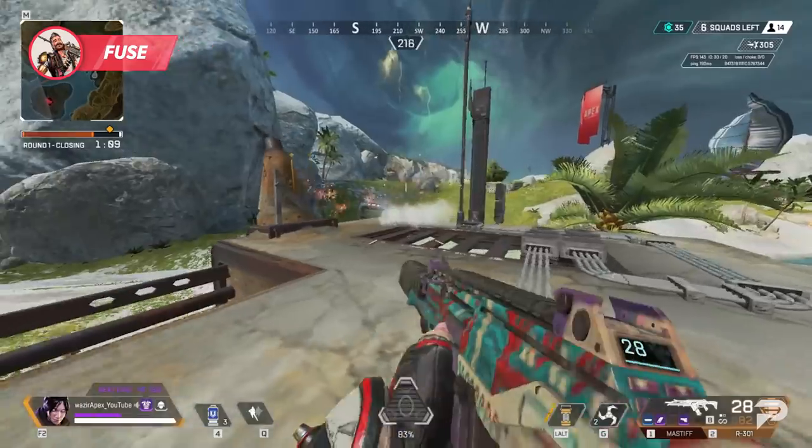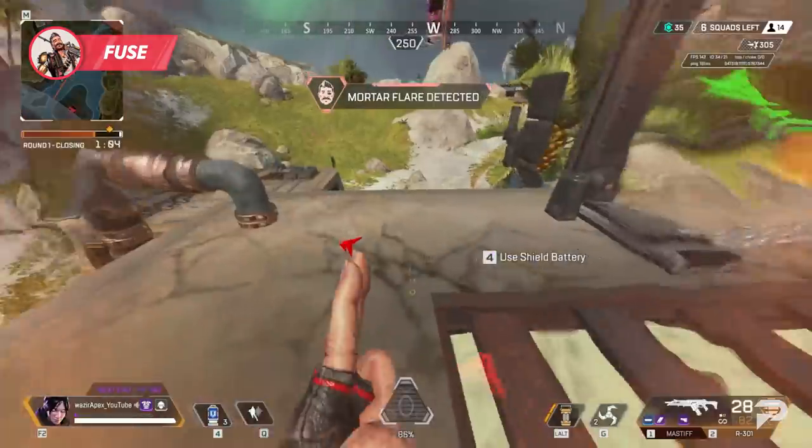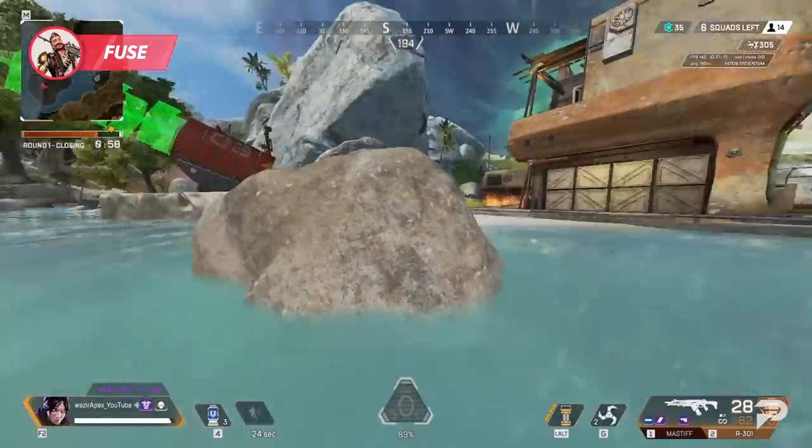Now, if you do end up in the ring of fire, look for some height or an angle to jump over the fire. Staying in the ring keeps you on his scan, and hopping out of it quickly without taking a bunch of fire damage can really negate Fuse's effectiveness.